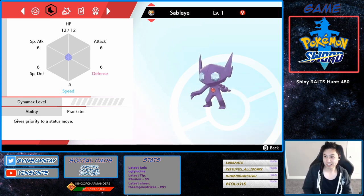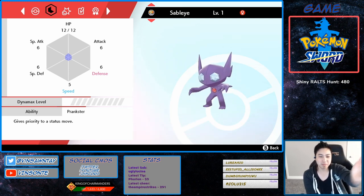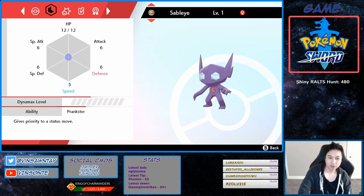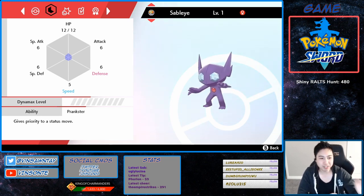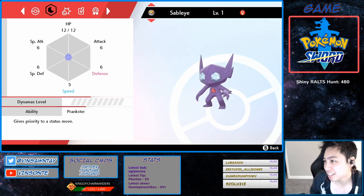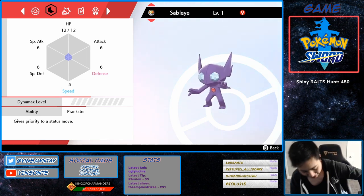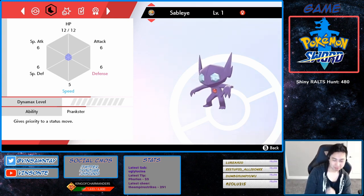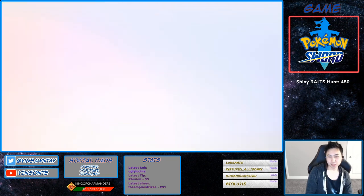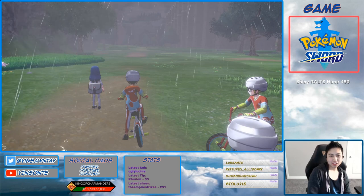Anyways, let's look at this ability: Prankster gives priority to status moves. It only spawns with a hidden ability in one den, and that den is den 35. I will show you exactly where that is. This is a red beam, so make sure it's a red beam, not a purple beam, and I'll show you where it is.